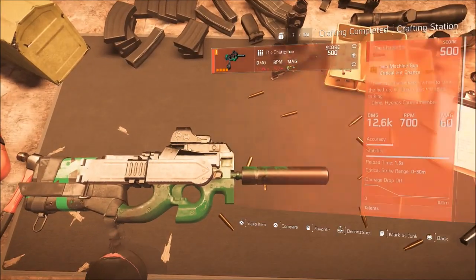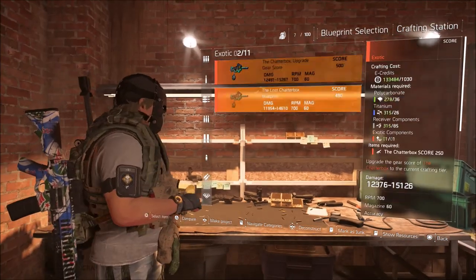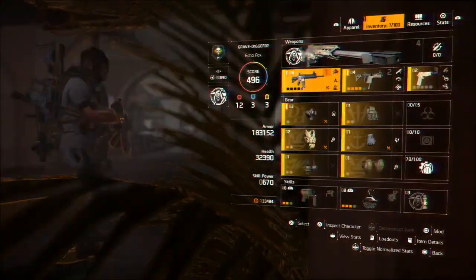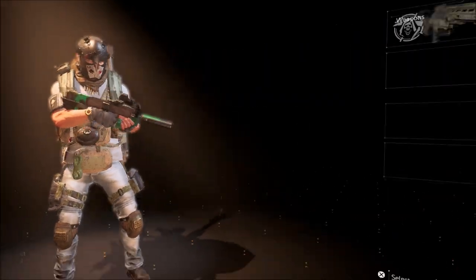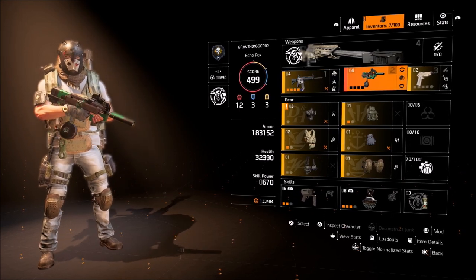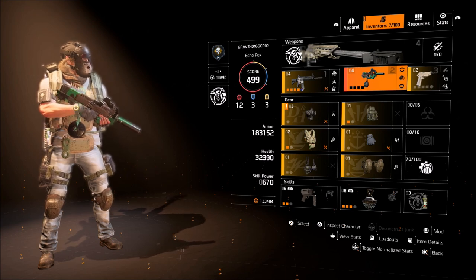Now that you can see I have those components, it only takes one to upgrade to 500, so I still have one component left. This gun is now level 500. That is how you upgrade your existing exotics to level 500. If I find another way to farm exotic components faster, I'll let you guys know. If you liked the video, hit like, and if you haven't subscribed yet, please do so. I'll catch you next time. Peace.